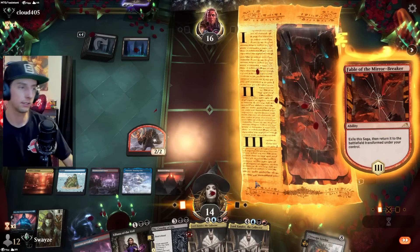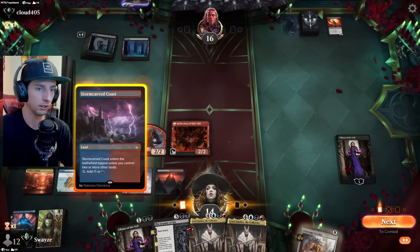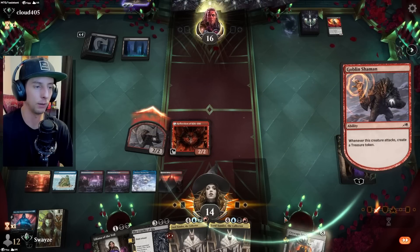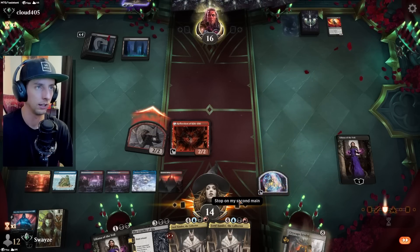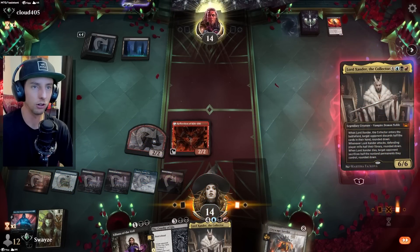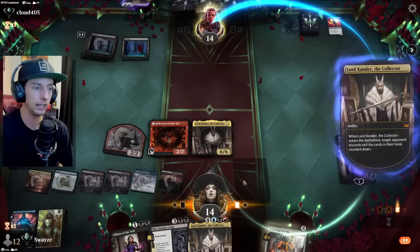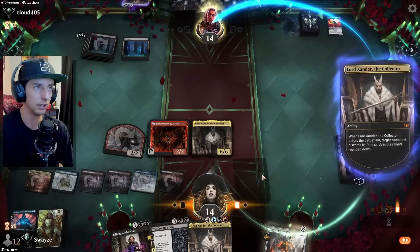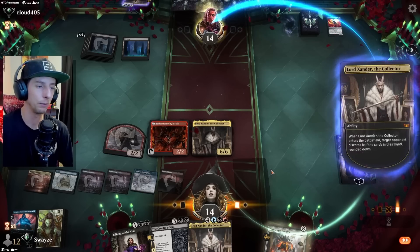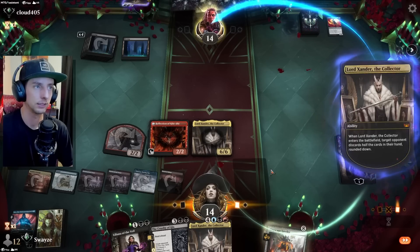All right, I've got seven mana actually — I think we're gonna go with Xander this turn. Okay, first things first, we're not gonna plus Liliana because we want to make sure their hand is as big as possible to get the biggest hit off of Lord Xander. With it being five cards being an odd number it wouldn't have mattered, but something to keep in mind — Lord Xander gets a bigger discarding effect the more cards they have in hand. So we play that down, they discard two, and then they discard a third one with Liliana. So they're down to two cards in hand and our board is amazing.